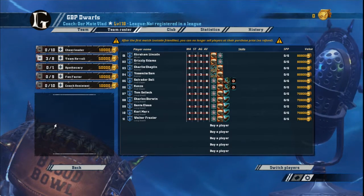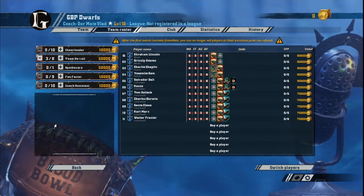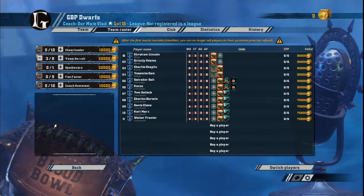So, with a million gold for your team to spend, your team is going to look like this: 5 Longbeards, 2 Blitzers, 2 Runners, 2 Slayers, and 3 rerolls. That's the optimum build for a Dwarf team.